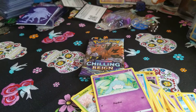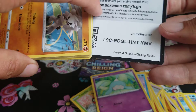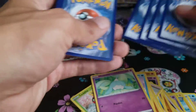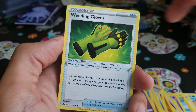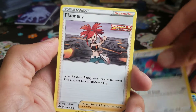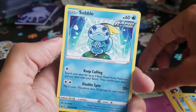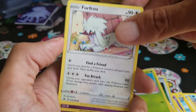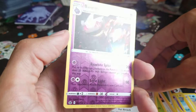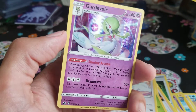All right, last two packs — out of an Ice Rider pack, let's do this! Four to the front, we have Fighting energy, Weeding Gloves, Porygon Two, Flannery, Kubfu, Hatenna, Sableye, Bonesweet, Furfrou. Reverse holo Banette — that's a rare, very cool card. In the back, Gardevoir holo! I wish she was still a Fairy type.